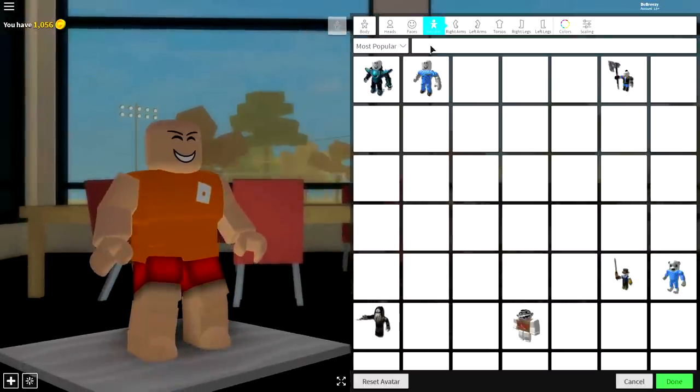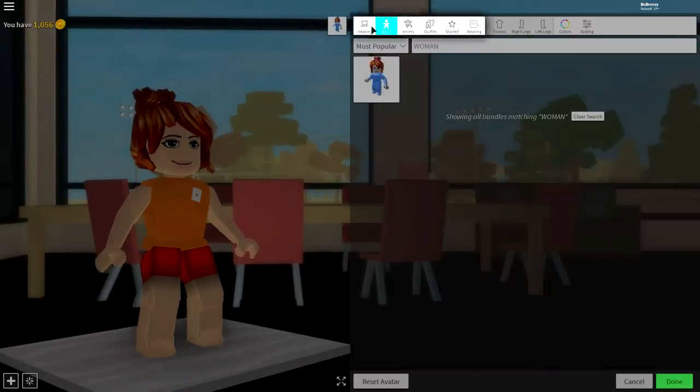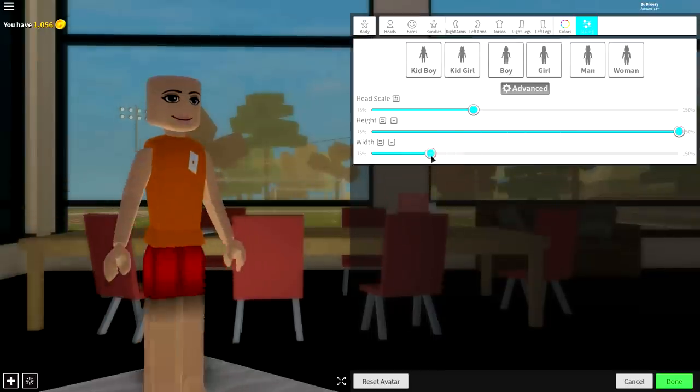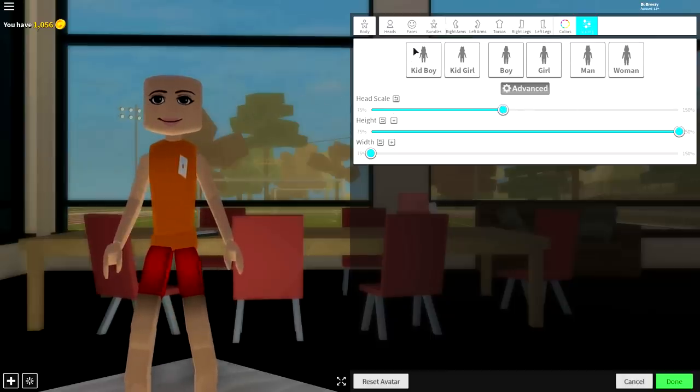Come to the Bundle selection and search 'Woman' and equip the Woman body. Then quickly remove your hair by doing what we just did a second ago. Next, come to the Body selection, come to Scaling, click Advanced, and make his height as tall as possible, his body as skinny as possible, and his head slightly bigger than normal.